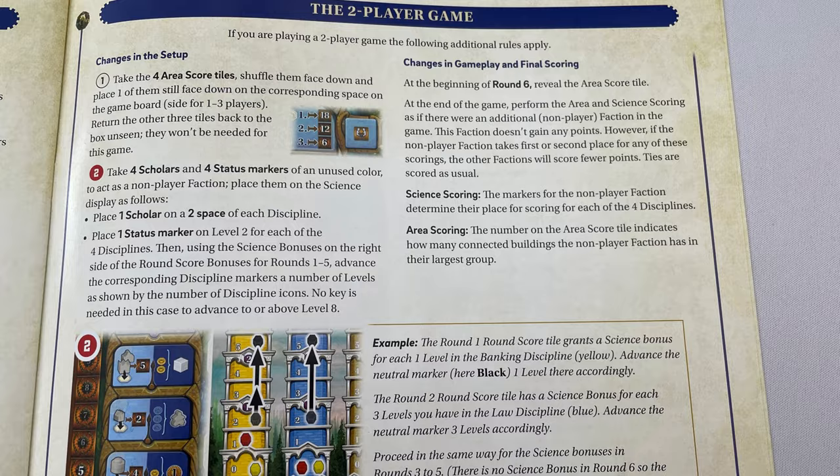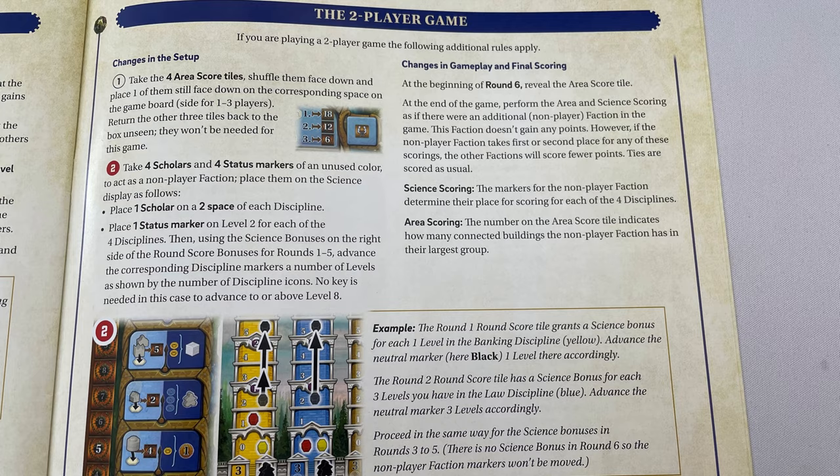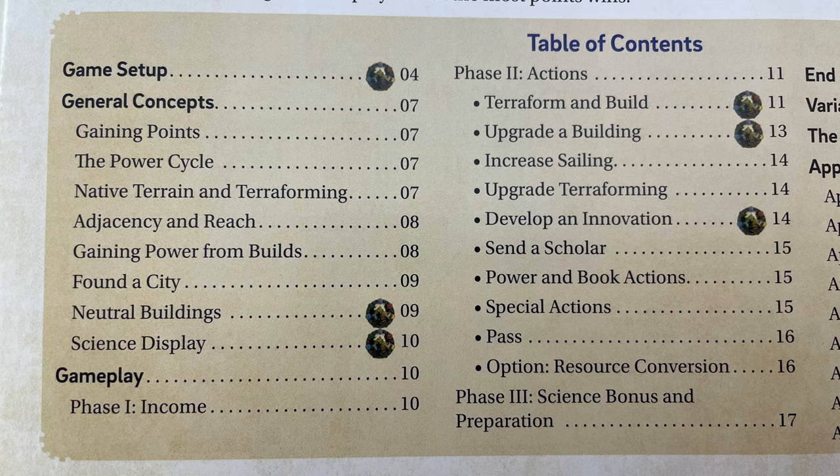Before setup, there are 3 quick things. Firstly, I won't be covering the solo rules — this video is going to be long enough as it is. Secondly, for the same reason, I won't go over the few simple changes to the 2 player game shown on page 19. Thirdly, if you're already familiar with Terra Mystica, you only need to read the 6 highlighted sections of the rulebook, and I'll list those 6 sections with their own timestamps in the description below.